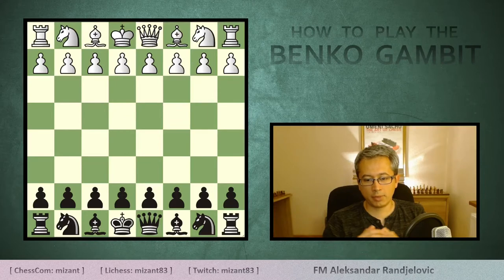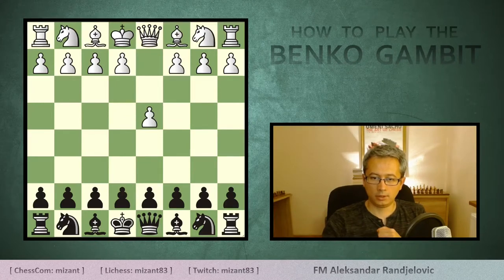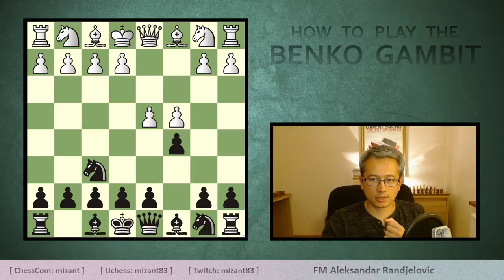In order to get into the Banco we need to make the following moves: d4, knight f6, c4, c5, e5, and b5.